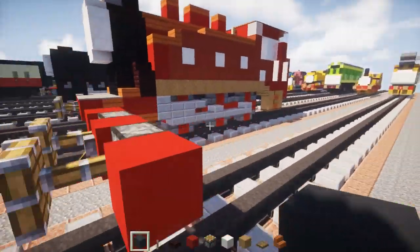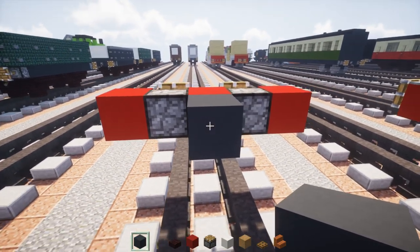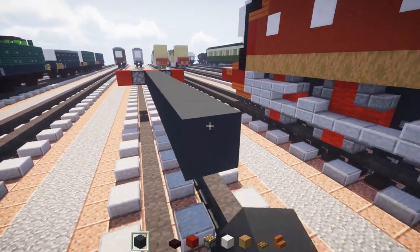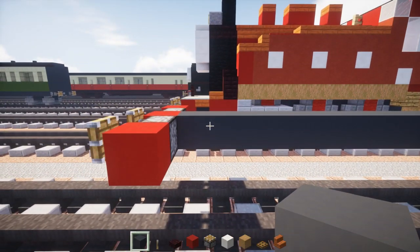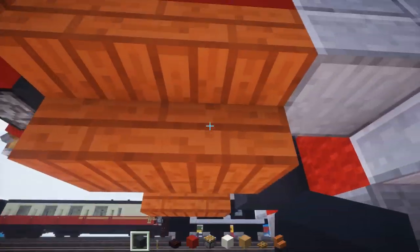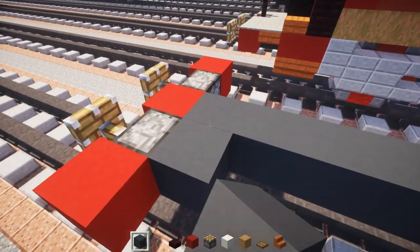In the middle we're going to take gray concrete and make it 19 blocks long. Then let's go back to the front and add some more gray concrete — approximately a 3x3 in the front.